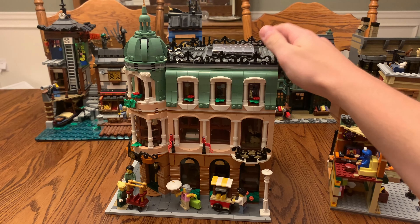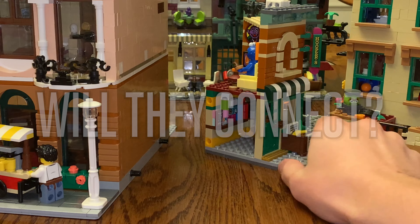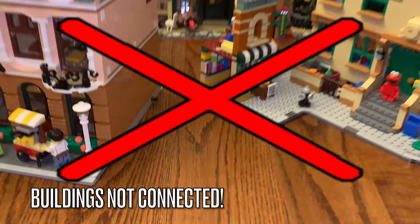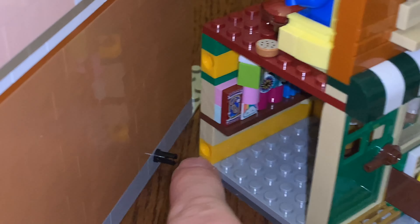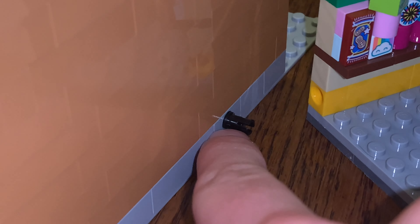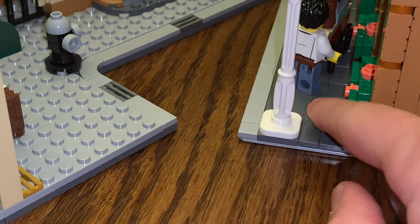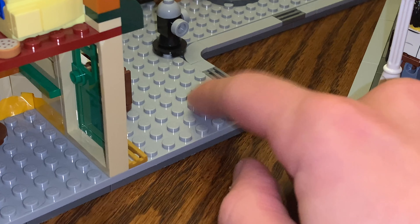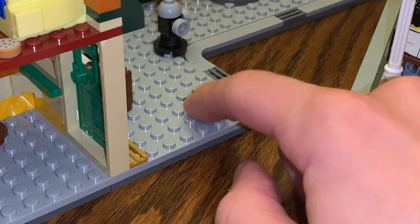Will a Creator Expert modular building connect to one of the Sesame Street buildings? The answer is no — you cannot connect a modular building to one of the Sesame Street buildings. Those Technic pin holes are actually a little higher compared to those modular buildings. Also, the sidewalk for the modular buildings does have some tiles above the base plate, whereas the sidewalk for Sesame Street has some plates on top but does not have a base plate on the bottom.